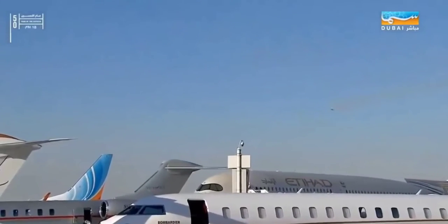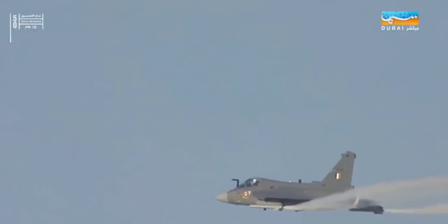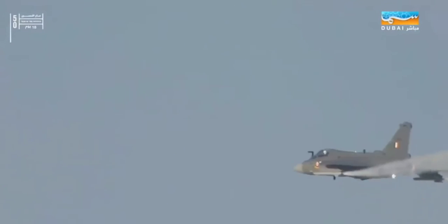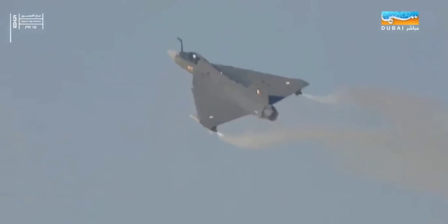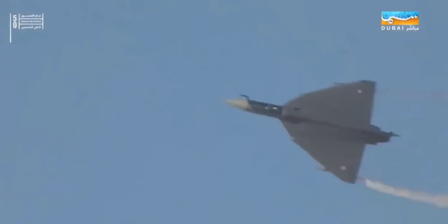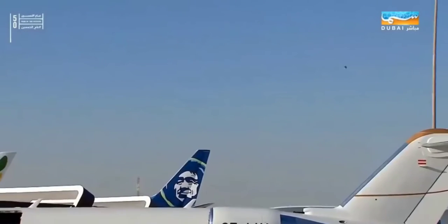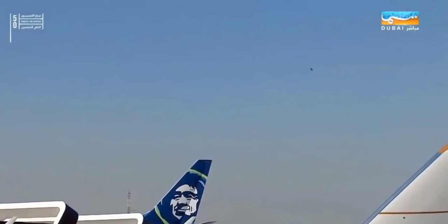Do not take your eyes off him as he positions for the slow march. This maneuver demonstrates the exceptional low speed capability of the aircraft. Please keep looking to your left as Tolly starts knocking off some knots and flies by you at a staggering speed of just 120 knots. Here she comes on the left.